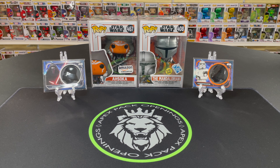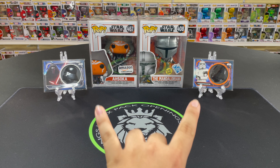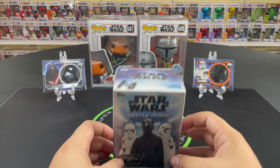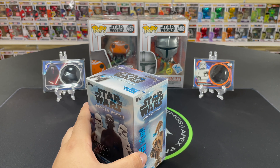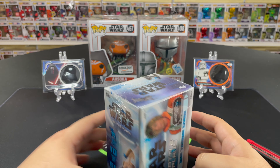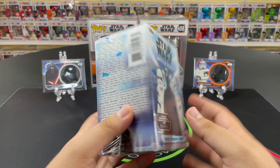Welcome to the Apex Pack Opening Channel. My name is Leo, I'm here with Frank and Colton aka Boone. We are back with another Star Wars video today. We're ripping the same set — Star Wars Battle Plans. It's a 100-card base set, just a fun little set to rip.